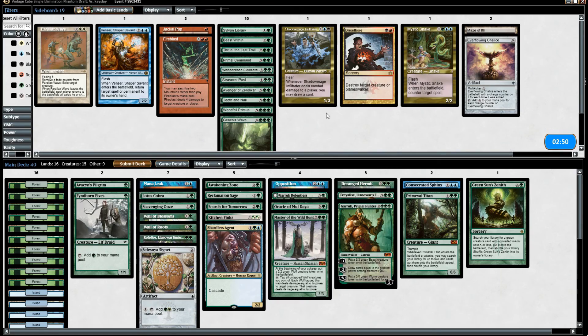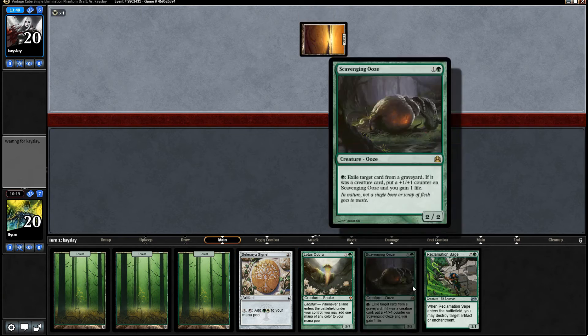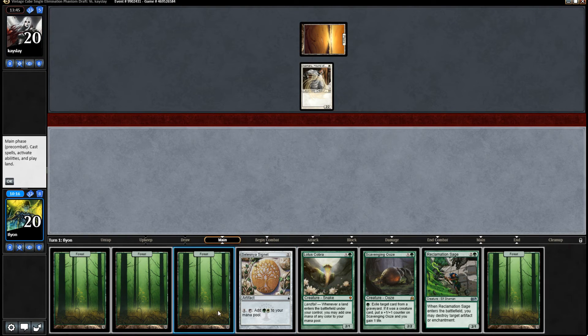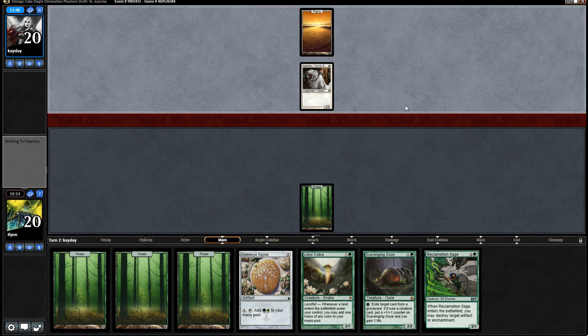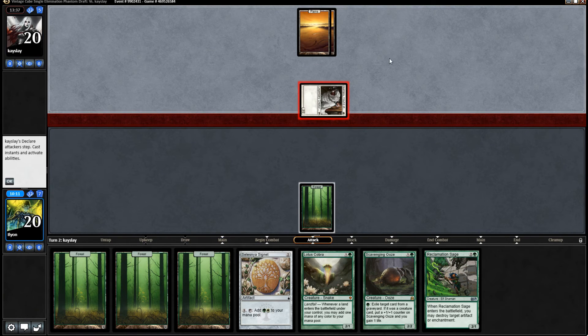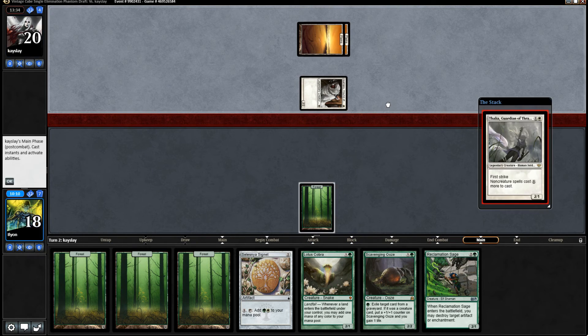Not the fastest hand, but we will keep it. We have Lotus Cobra into Simic Signet, Scavenging Ooze. Seems fine. I'd be much happier with this on the play versus my opponent's very fast deck. I don't think going to six is going to get us a reasonably better hand on average. I'd love a Wall of Blossoms - Wall of Blossoms did insane work last game.